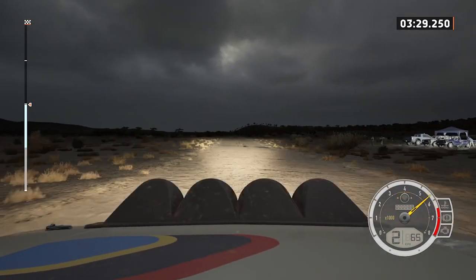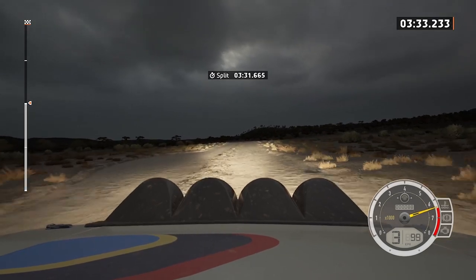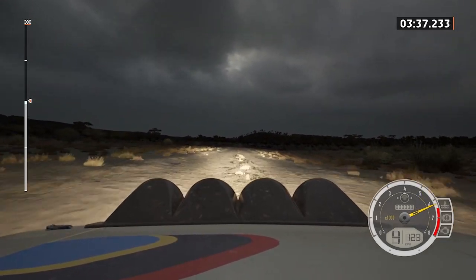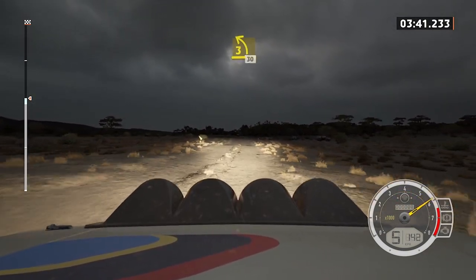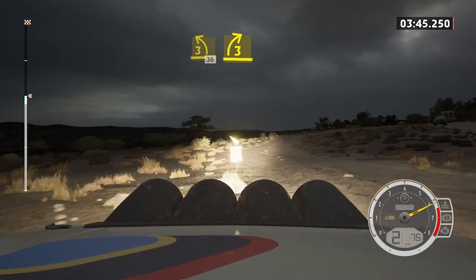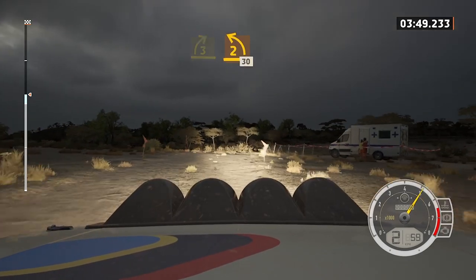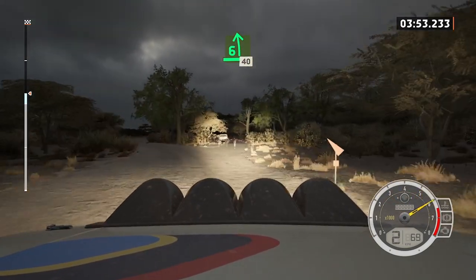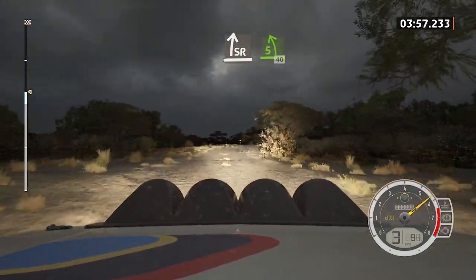Left of a bump, 220, slowly. Turn, head in right, 50. Turn, three left sharp, walk inside, 30. Three right, open. Turn two left, short, 30. Six left, slowing, 40. Slight right to five left, short, 40.